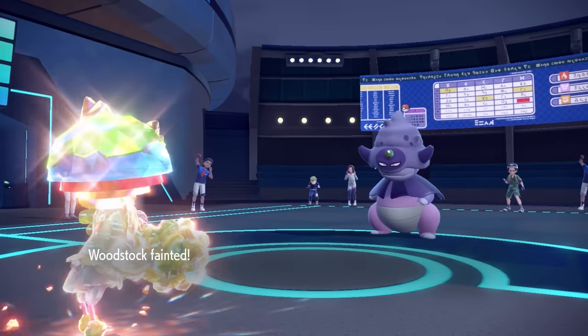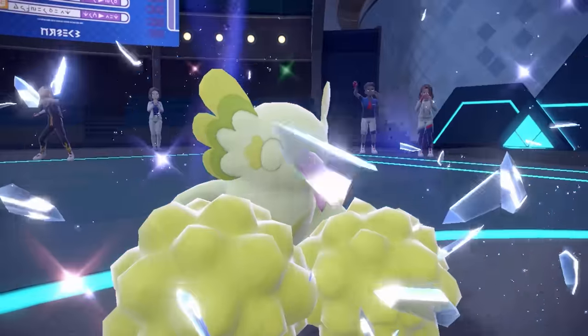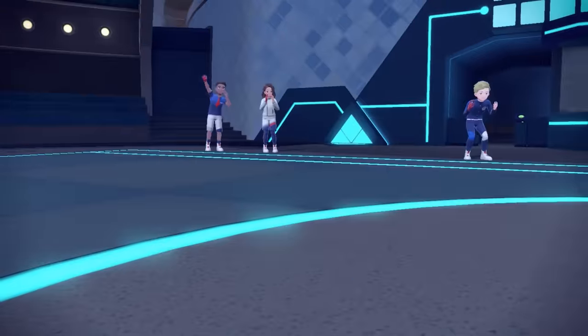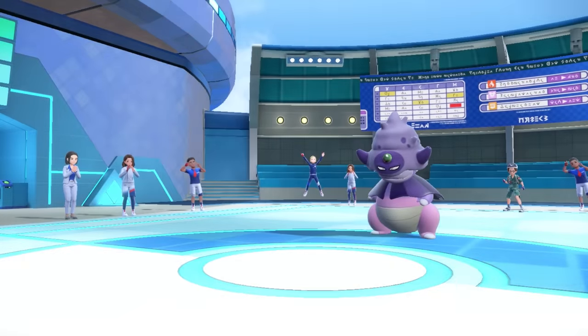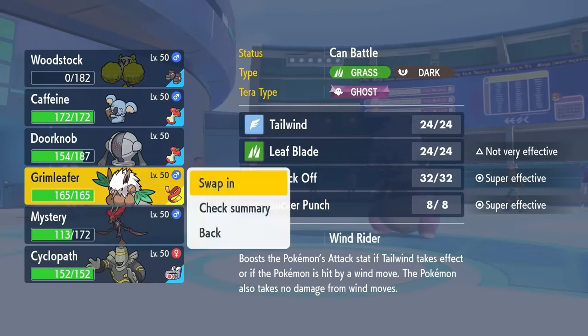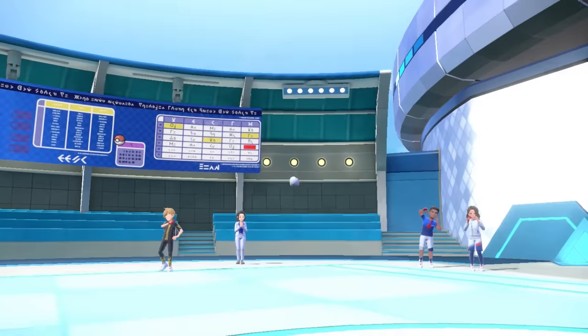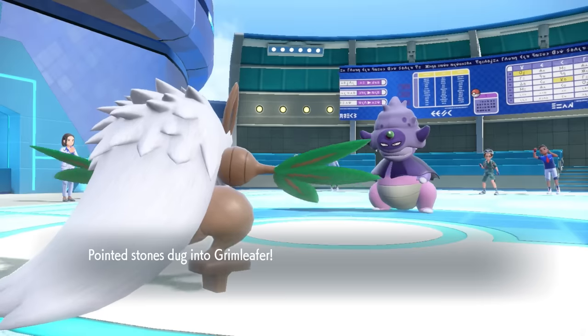I should have clicked Revelation Dance — it's essentially just a stronger Terra Blast — but in the long run a Revelation Dance wasn't going to be able to kill anyway. So now we've got some making up to do. At least I got some good chip on Slowking, which is bittersweet because this thing just likes to switch out and regenerate that health anyway.